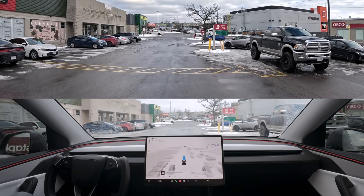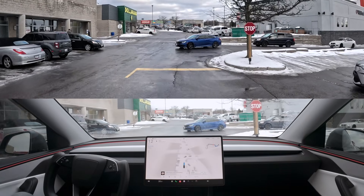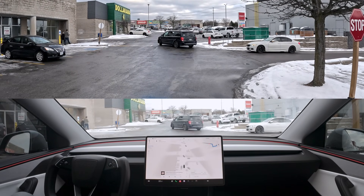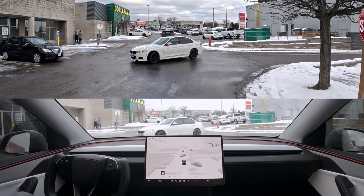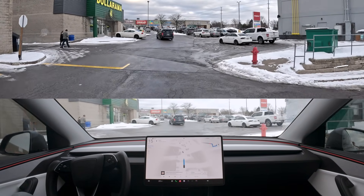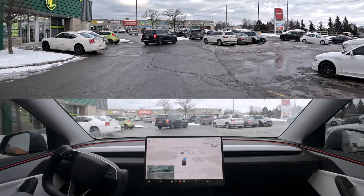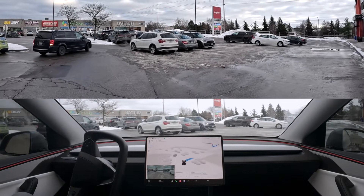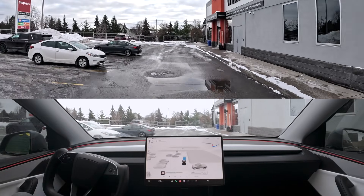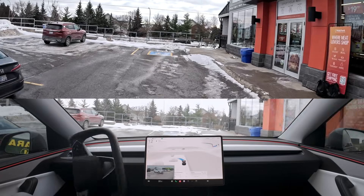So we're going to go across the street. The car generally will be able to figure its way to the location — it's getting out, and that's why I'm choosing these really weird layout parking lots to see if it'll figure out how to get out of these spots. The other issue here is we've got some snow banks.